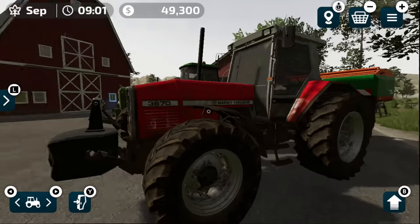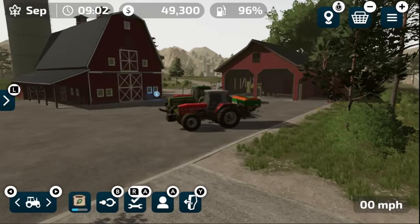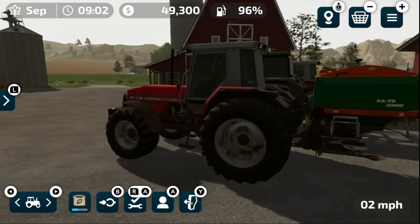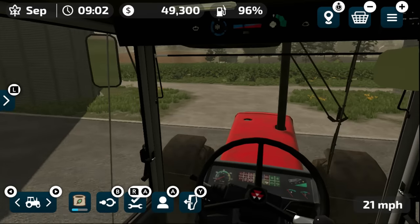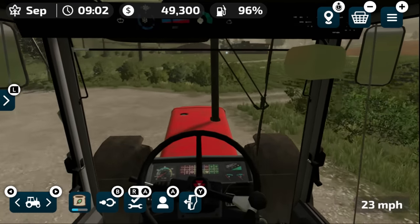Let's take the 3670 — one of our two 3670s — and go take that out to the field. It fires right up. We've got about half a tank left, which should be enough to get through this field. We'll head to the far side and drop some fertilizer down; we might need a refill, might not — we'll see how it goes.